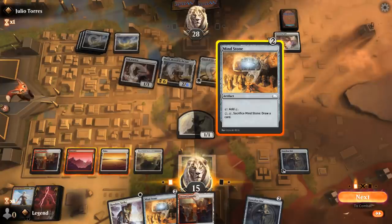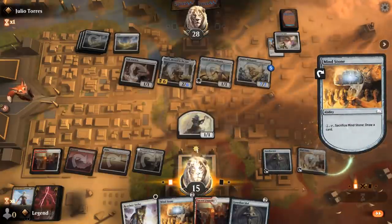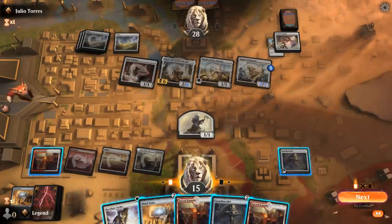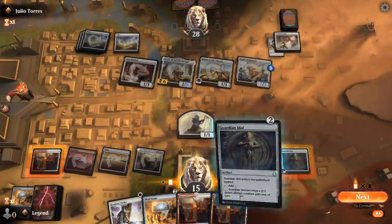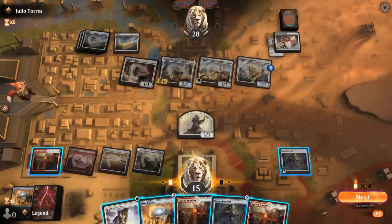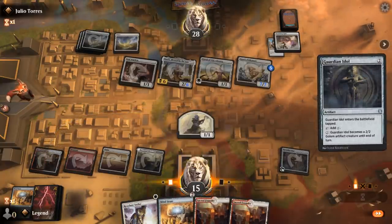Gotta go digging with Mind Stone. No Hammer — my options are running pretty thin. Can play another Idol, Tapland pass, or try to use Resolute Strike as a combat trick, but that seems pretty weak. I don't think it's worth paying 2 life just to draw another card end of turn. So I'll just wait and play Tapland.